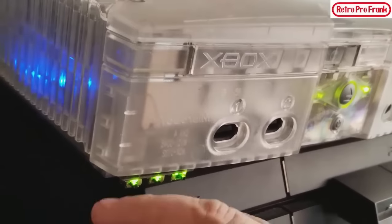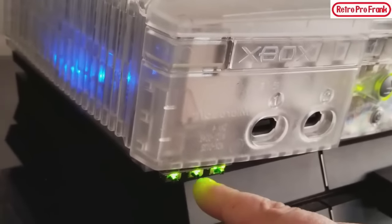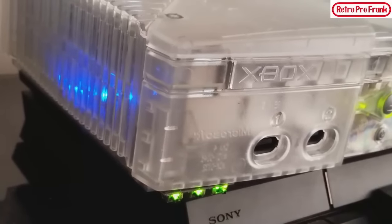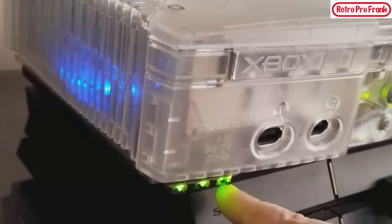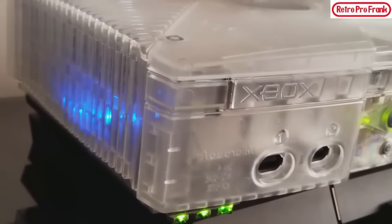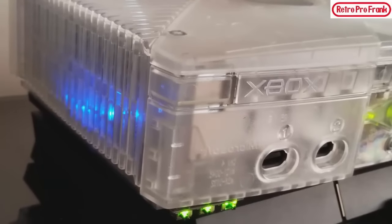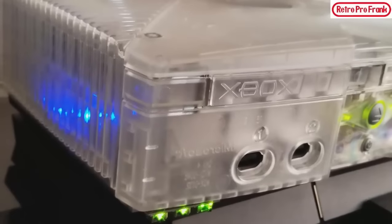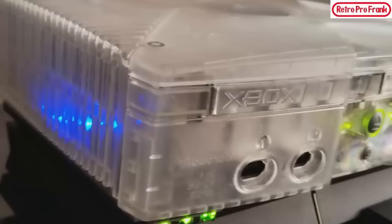The next switch is for protected/unprotected — I assume it protects the BIOS from being reflashed by accident. The third switch is a BIOS selector. Back in the day they used to put two different BIOS on it — the BIOS is like the logo you see when you turn on the Xbox. With mod chips you can change that and do your own custom stuff.